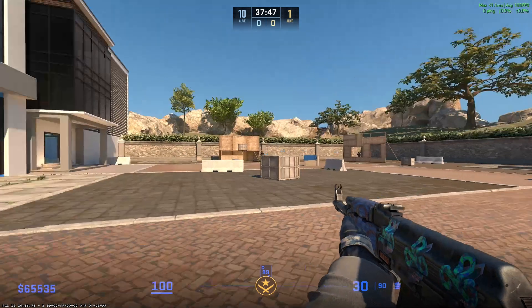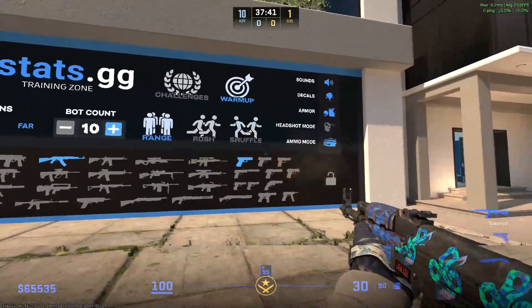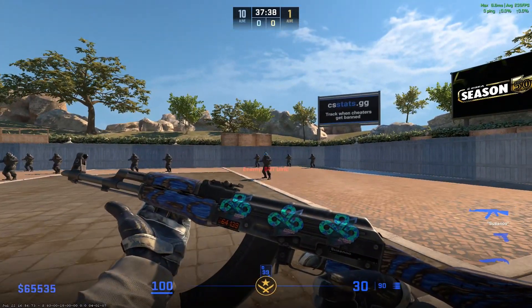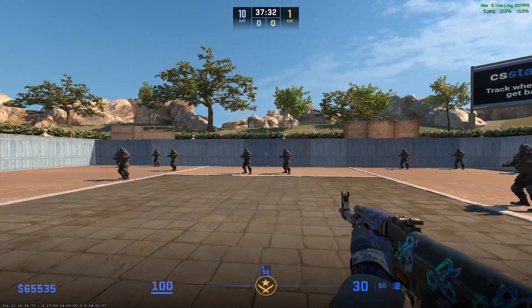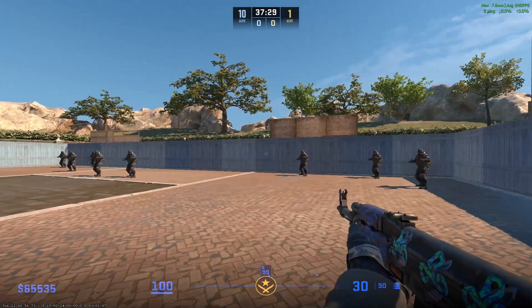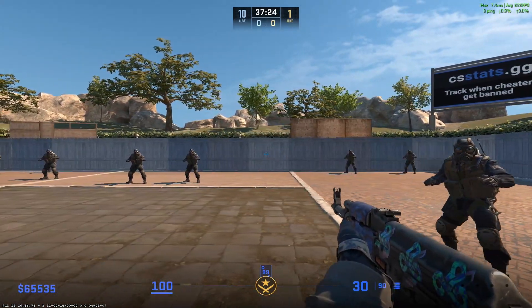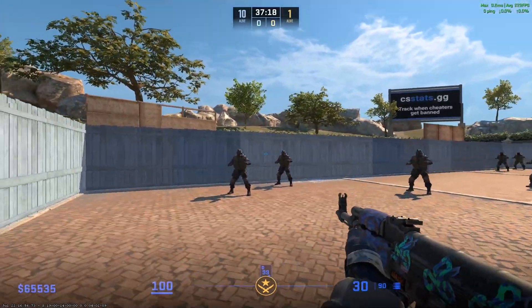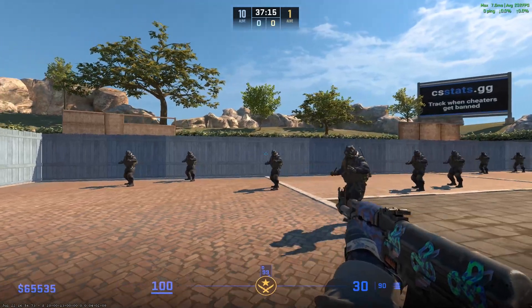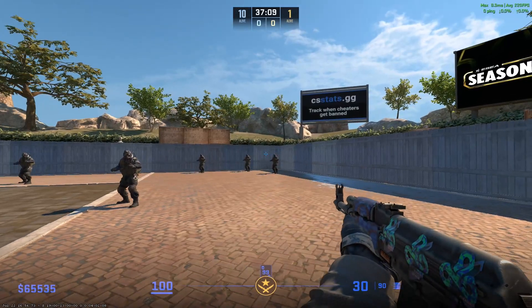So what I'm going to show you is why I think this feature is busted. If I go into Counter-Strike right now, I'm just sitting in a workshop map. If I hold either one of my movement keys — A or D — so if I'm holding D and tap A, like I am spamming it. I'm holding A, spamming D, holding D, spamming A. And I am not shooting accurate.